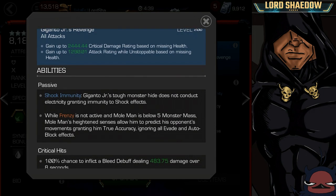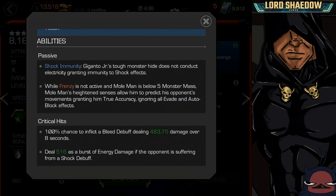He's shock immune — that's the name: Giganto Junior, who he rides. His tough monster hide does not conduct electricity, granting immunity to shock effects while Frenzy is not active. Mole Man's heightened senses allow him to predict his opponent's movements, granting him True Accuracy — that means he's going to ignore all evade and auto-block effects. That's actually pretty useful and gives him some utility against annoying evaders and auto-block champions.